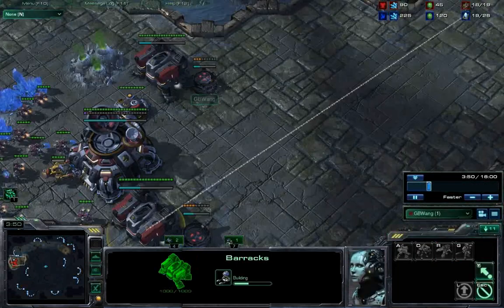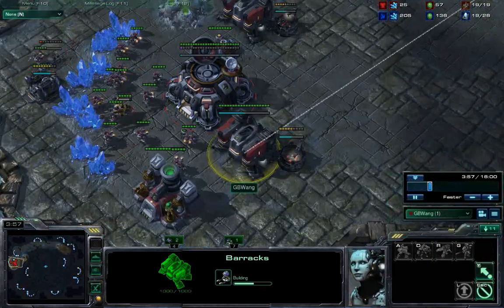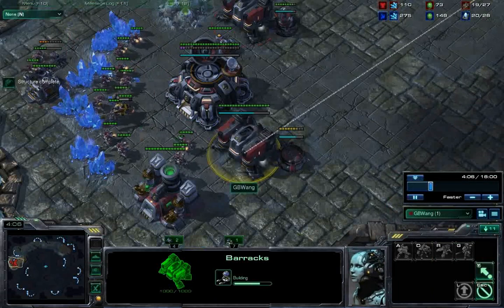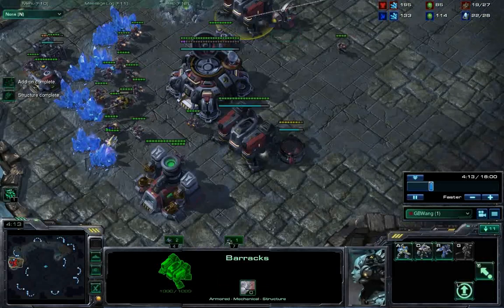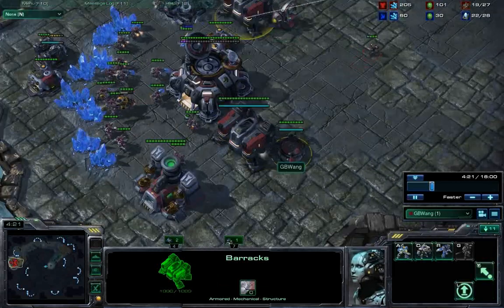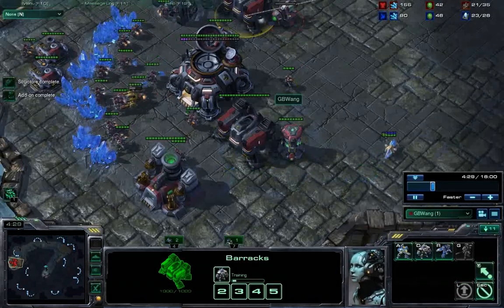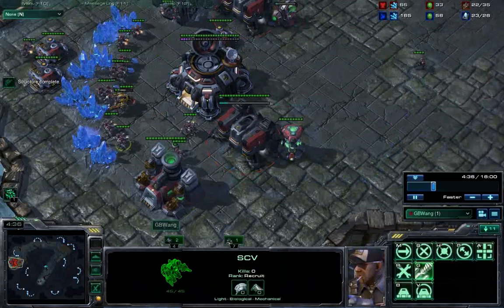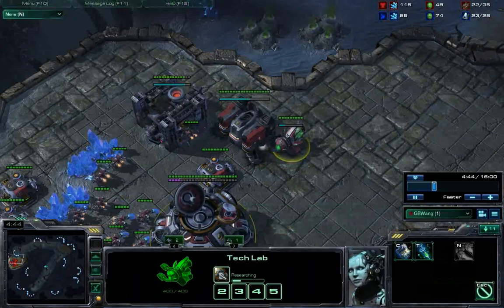After you crank out your first Marine, on the barracks that built that Marine you want to throw down a reactor first, because this lets you crank out more units in a shorter period of time — and reactors take a really long time to build. Then on the second barracks, you throw down a tech lab. So your first push is a pre-warp gate kind of push, and what you're going to move out with is a Marauder, two Marines, and an SCV. You want to make sure that concussive shells is researching on your barracks.